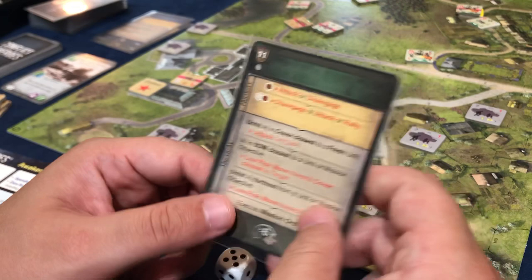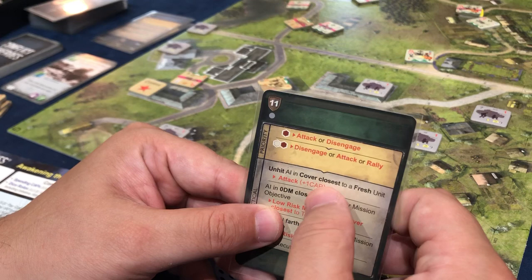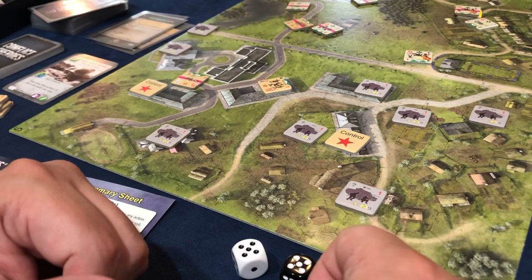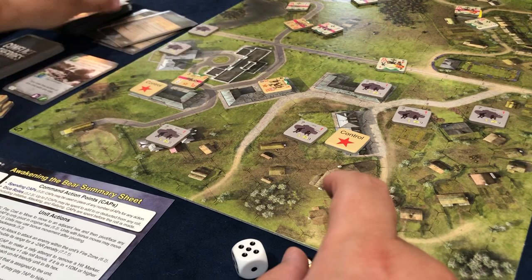He moved into cover — that cost him two AP and he's still active. Now it's our turn and we're going to move into cover. That costs two AP — actually there's a road so it's just one AP. And boom, we got lucky. It is his turn — execute counteraction.